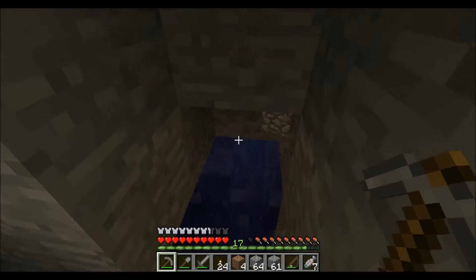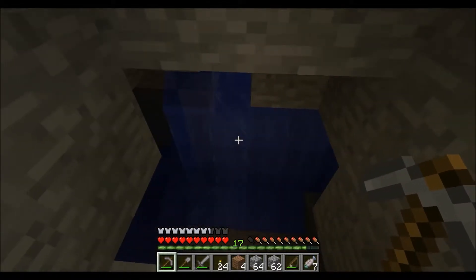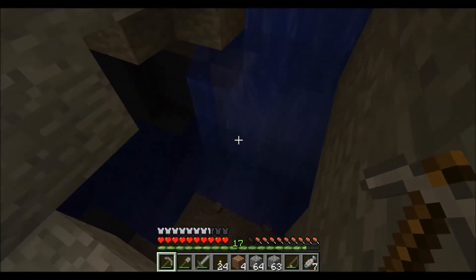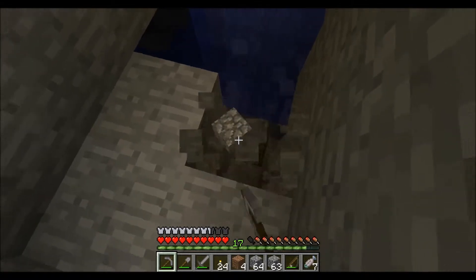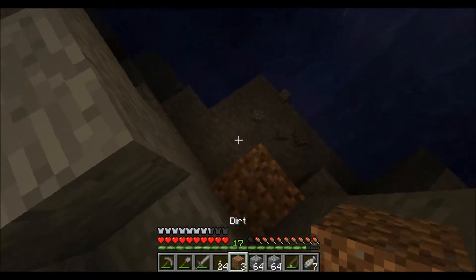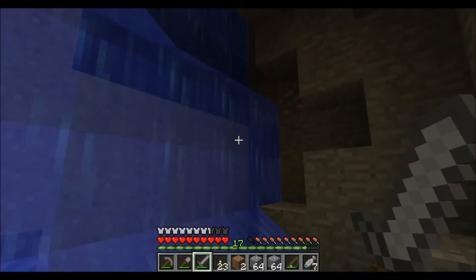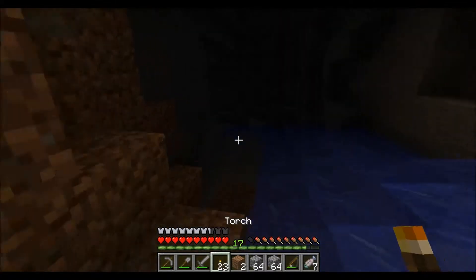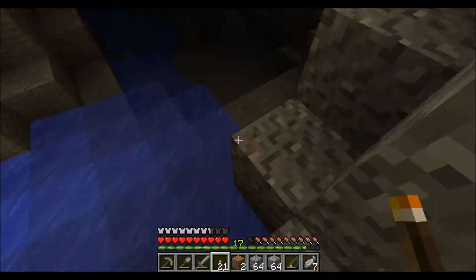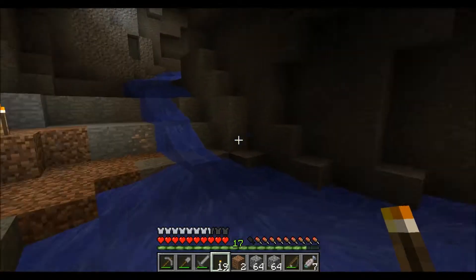I heard this waterfall coming in and thought I'd go check out where the sound's coming from, and I've broken through — I found another cave. I see some sand there, so I'm guessing this leads up to the top somewhere in the ocean. I'm going to dig down and check this out. Now that looks good — that looks like a good cave. That looks beautiful. This is exactly the kind of cave system I was looking for. There's iron and coal everywhere. Just want to make sure no mobs are going to get me while I'm mining.